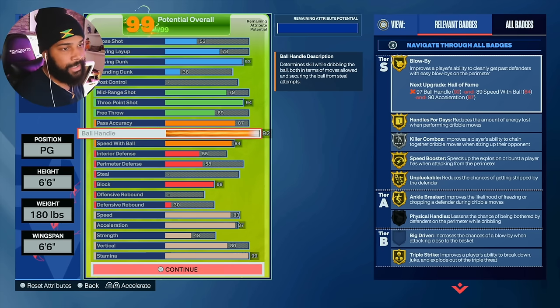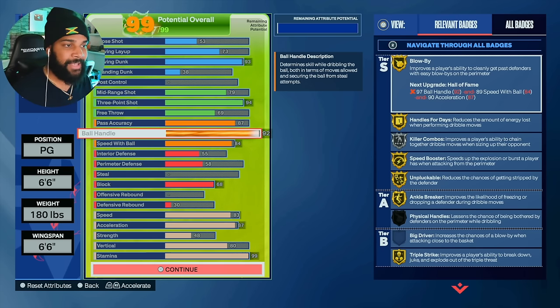92 ball handle — don't need anything higher than that. You're going to get ripped even if it's a 95. Matter of fact, you're going to get ripped four or five times a game if you do something bad, even if it's a 98 ball handle, if you do not have Hall of Fame Unpluckable. Nothing is going to save you from getting plucked other than avoiding getting bumped. So if you can't L2 cancel and left stick cancel, let me know if you want me to drop an updated tutorial on how not to get bumped. I don't get bumped, and when I get bumped, I let go of the rock because I'm not trying to get ripped.